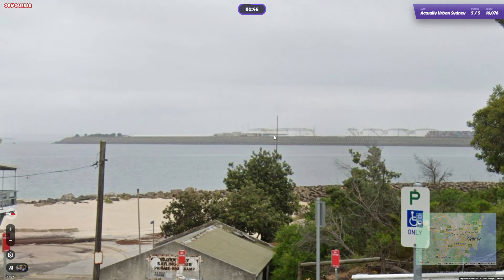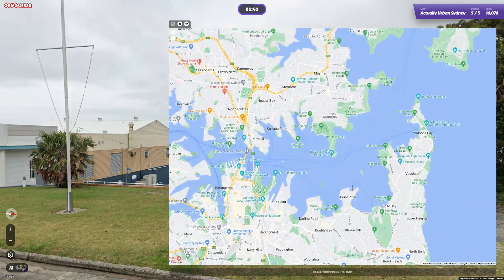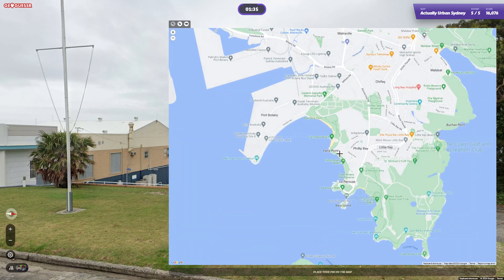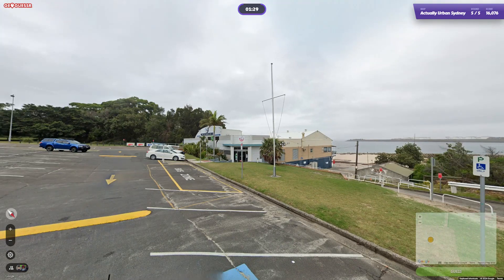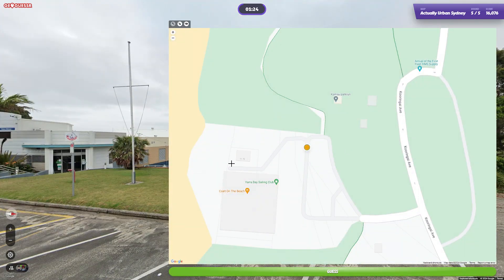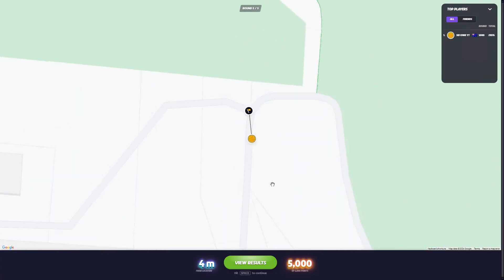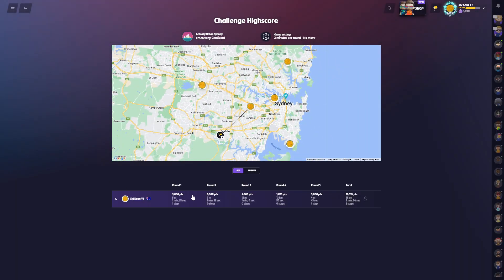That's the airport I think over there - is it Port Botany? Where am I going? I've never heard of Yarra Bay - there it is though. That is so annoying - that restaurant round now. Potentially could have had a perfect game, no moving. And I know where we are, we're right there. Damn - four 5Ks, that's crazy. Actually can't believe that. One, two, three, yeah - four. Crap.